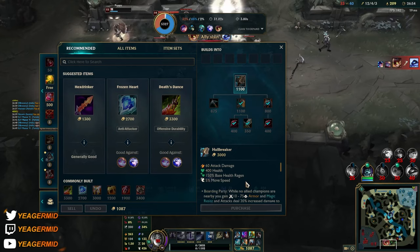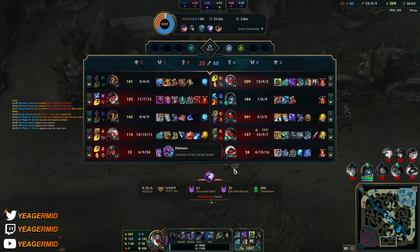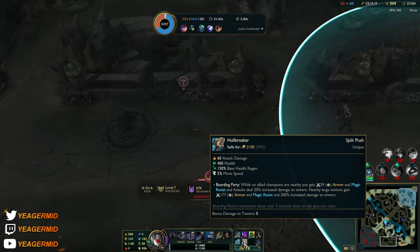Why does everybody make this mistake? He ran into the wall so he just gave Poppy a free ring gauge — I don't know why. Feels like everybody makes this mistake. But we have the Hullbreaker so we're going to go on a split-pushing adventure, because that is not a team we want to group against.